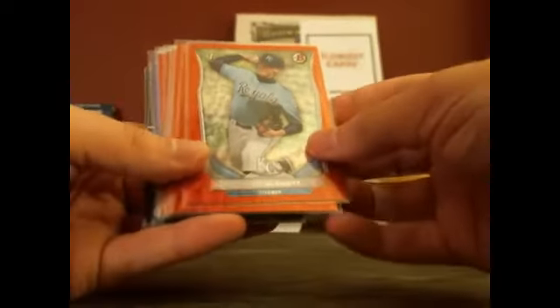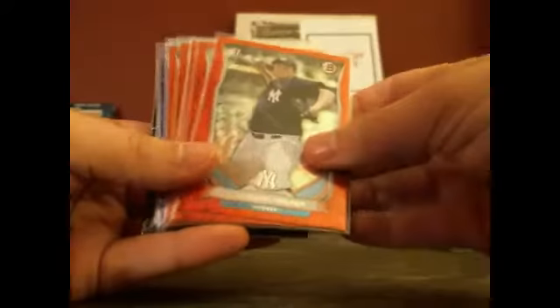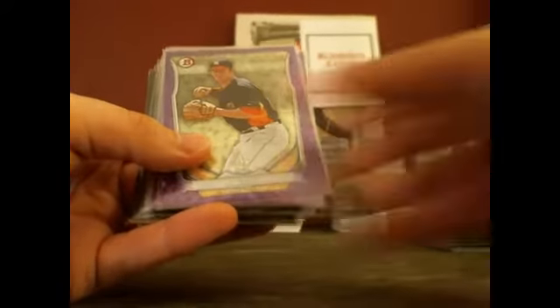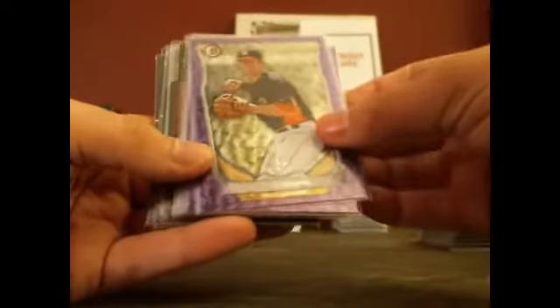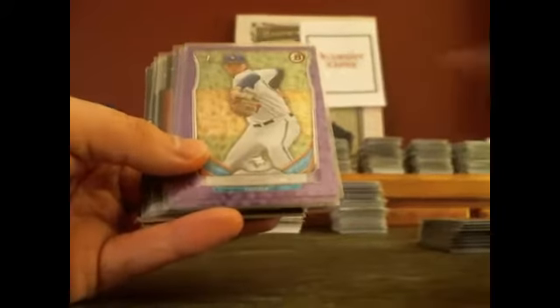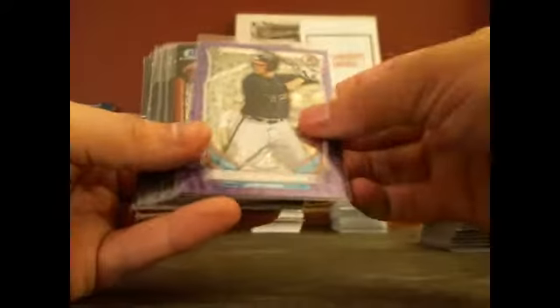Red Ice to $150: Scott Blewett, Carlos Correa, Jonathan Holder, Tyler Kolick, Monty Harrison, Alex Jackson, Raphael DeVeers, and Mark Zagunas. Purple Ice to $99: Colin Moran, Brett Graves, Nick Wells, Jeff Hoffman, Andrew Morales, Braxton Davidson.